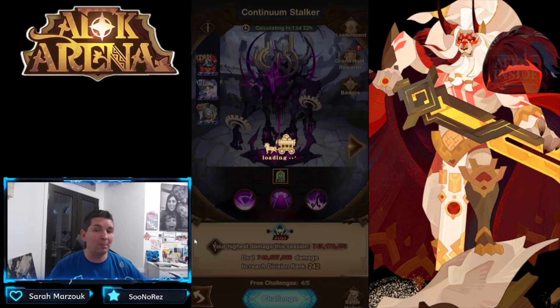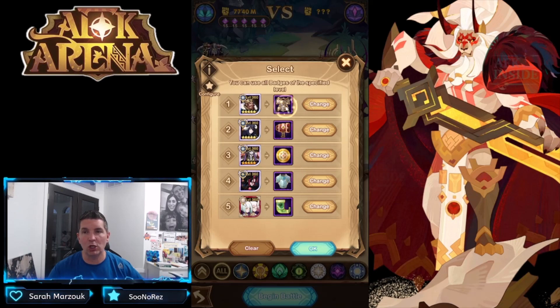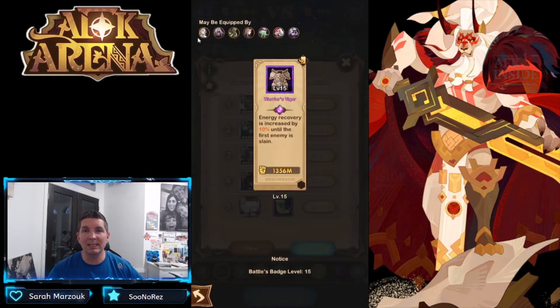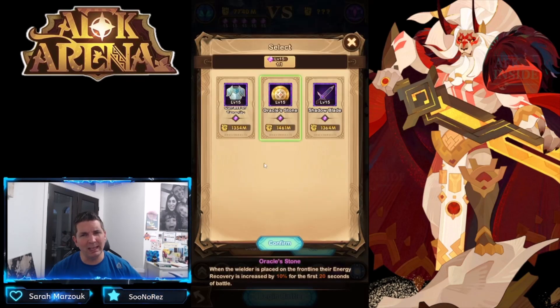I set up a team again — being on the test server it might not be the most ideal team, but I'm focusing on two damage heroes. They do allow you to choose the relics and change up the badges to see exactly what works. Interestingly, tanks have different relics: Arthur and Albeto are both tanks and have an entirely different relic set. Then of course we have two mages, which also have two different relic sets.